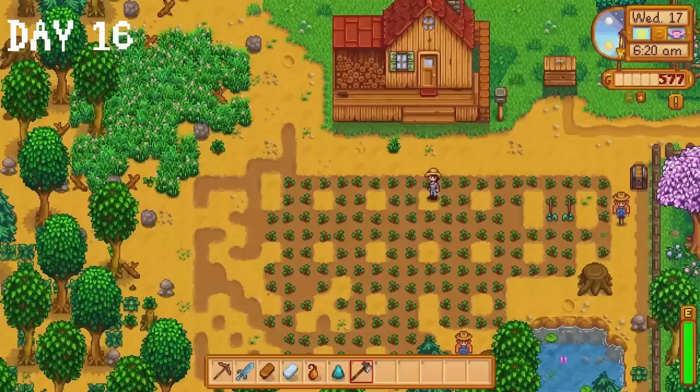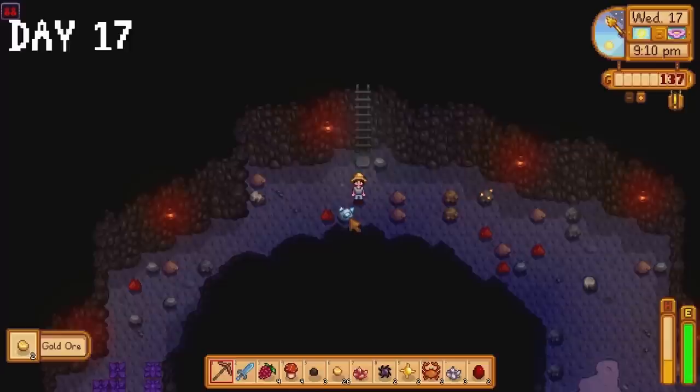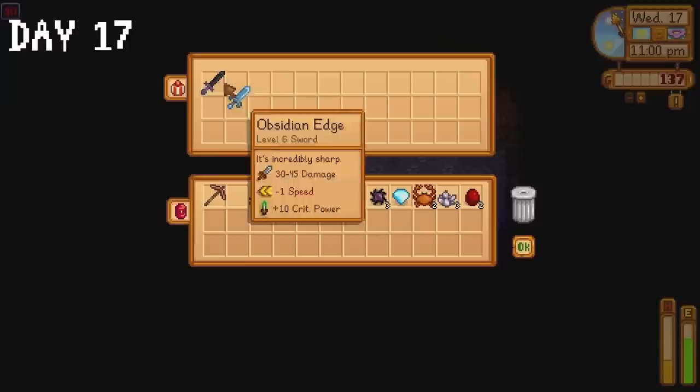On day 17 — collect salmonberries, water the strawberry seeds, spend the rest of the day in the mines — you would be absolutely correct. Things will get more interesting soon, I promise. I just bit off more than I can chew with all these strawberry seeds and I need at least 20 quality sprinklers as soon as possible. We make it down to floor 90 where we obtain the obsidian edge sword. It is with a heavy heart that I cast the Neptune's Glaive aside. You served me well. Thank you.